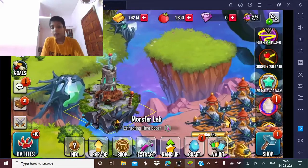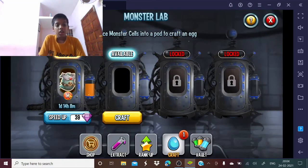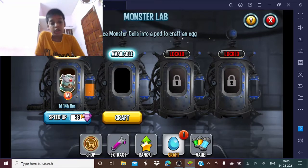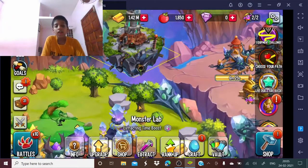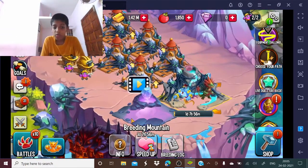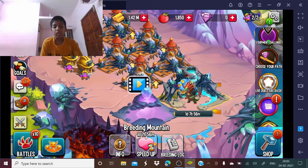After I opened chests, I unlocked the Monster Lab and I saw that I could craft monsters with cells. My first monster is a mythic who is still crafting — it took 1 day, 14 hours and 8 minutes. I haven't got any legendary yet. I also went to the Monster Legends wiki and looked at the breeding calculator, and I watched some tutorials on YouTube.